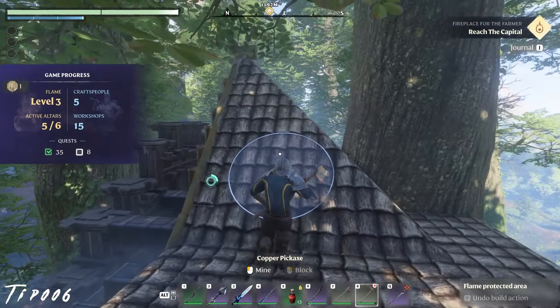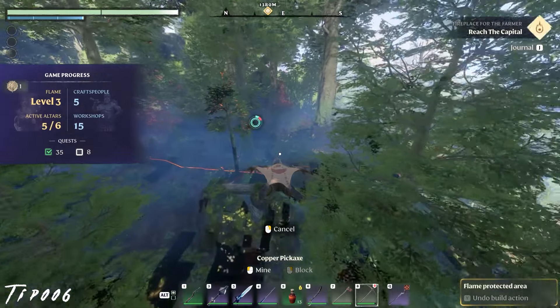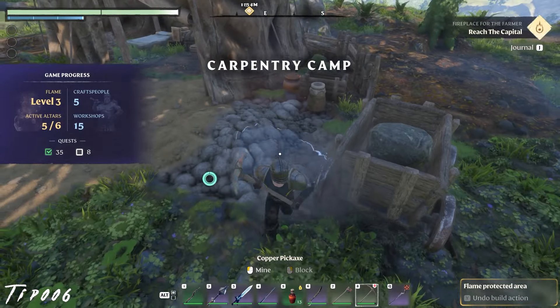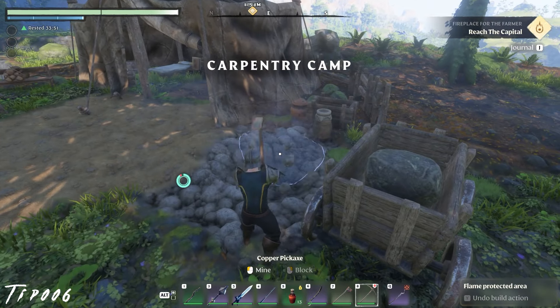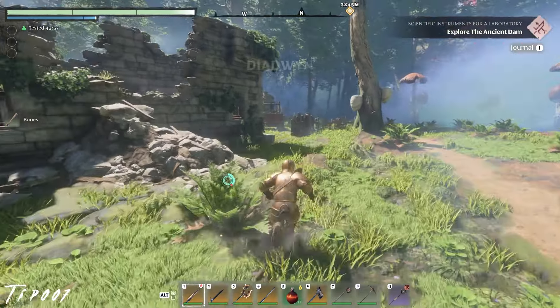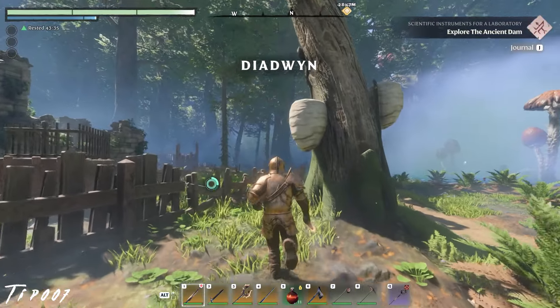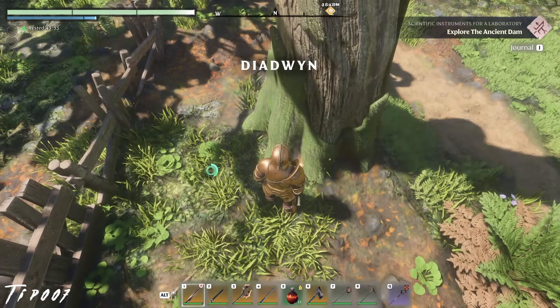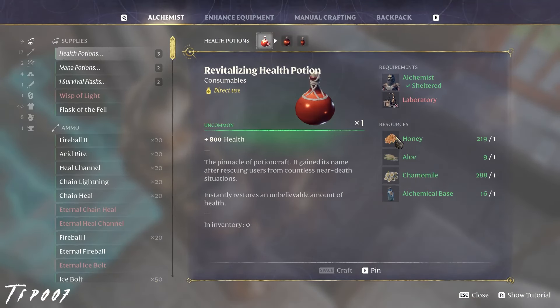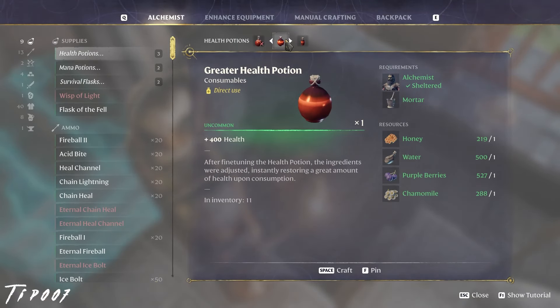Settle down near a great item spawn location, indicated by gold chests. That way you can always get a nice new item every time you log in playing solo, or after the server restarts if playing on a dedicated server. Everything's better when it's free and easy, including honey. Settle near a good amount of honey — it really helps to accumulate it faster. Honey is used in several healing potions, making it a critical crafting ingredient.